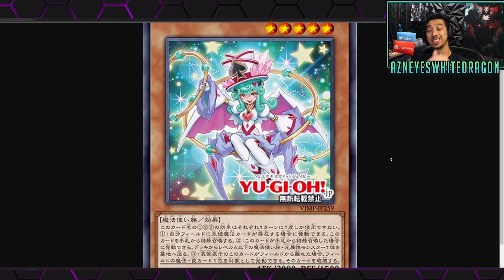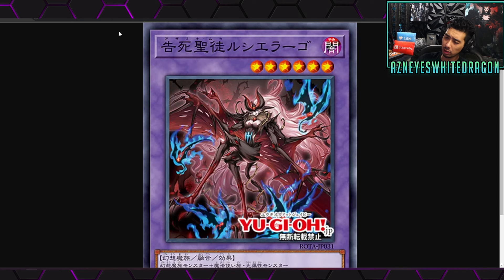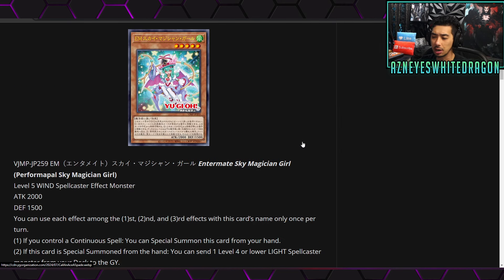Alright, what's up Yu-Gi-Oh players! We finally got some new Yu-Gi-Oh cards, let's go check them out. We actually have the V-Jump promo as well as what I think is a new archetype, but I want to kick it off with the promo as it was something that kind of hyped up.